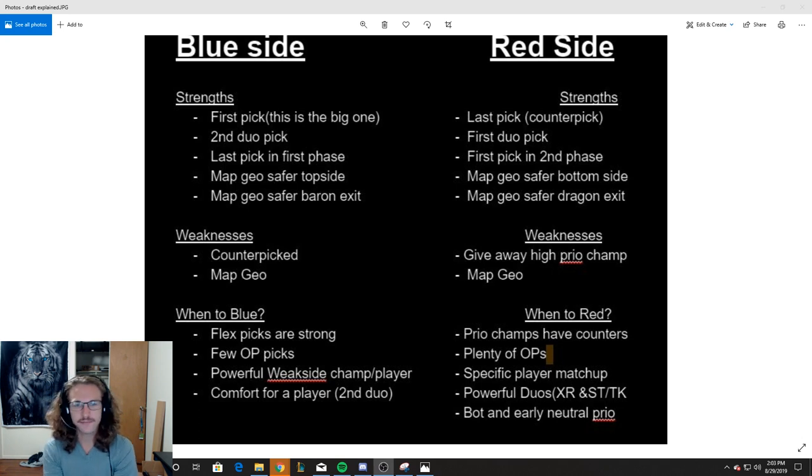When should a team pick blue side, and when is blue side strong? I'm going to be generalizing very broadly here. Teams can specifically want a side in specific metas and specific regions — maybe their bottom laner is way better than the opponent's, so they want a specific side for that reason. So when do you blue side? You want blue side whenever flex picks are really strong.